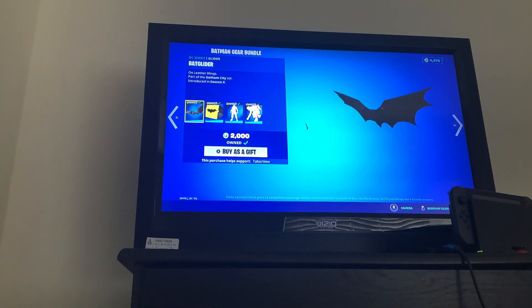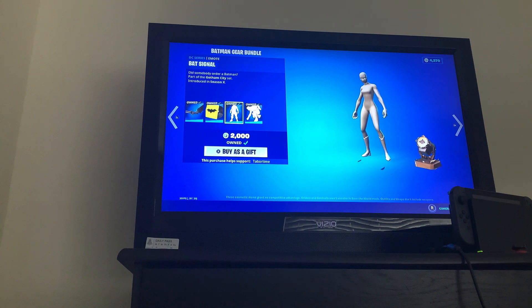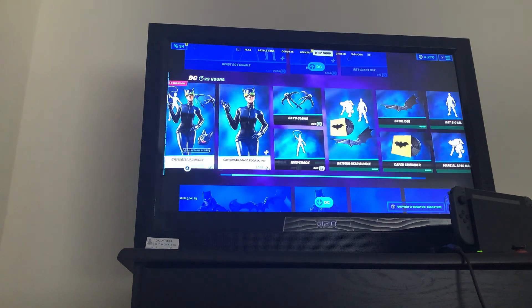The Batman Gear Bundle — got the Bat glider, the cape, the Crusader music pack, the Bat Signal emote, and the Martial Arts Master emote. Get it separately as well if you'd like.